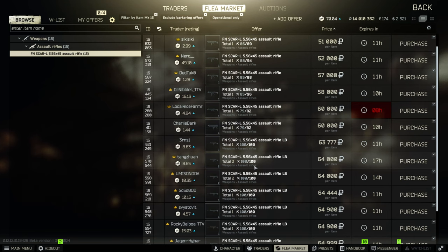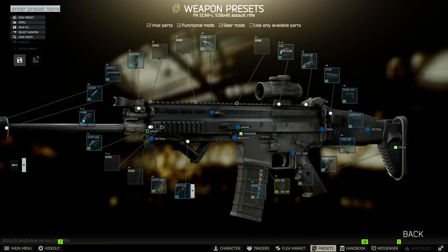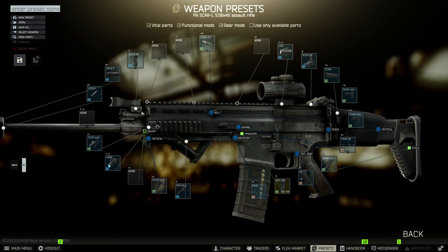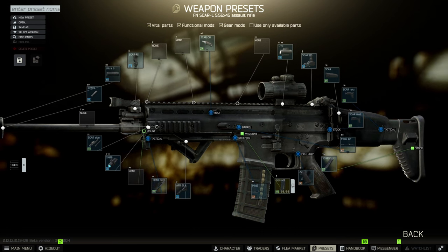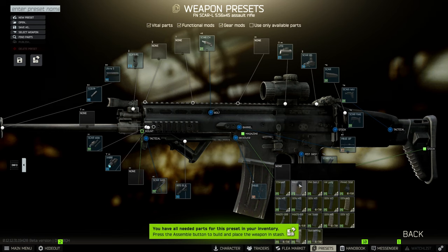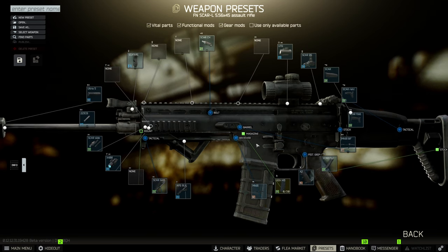Let me show you the actual mods I put on this. This is the full build. First thing I'm going to add is the AFG black handgrip foregrip — you don't have to use the black one, but it fits the overall theme. I do change the mag; you can use the default, which works just as well, but I prefer my Gen M3 on every 5.56 gun I use. That's another point where you can save extra money.